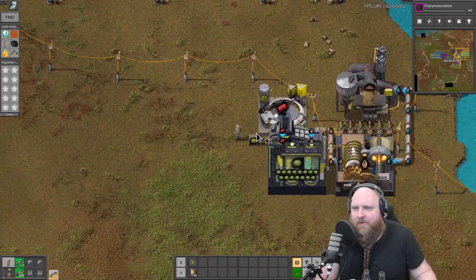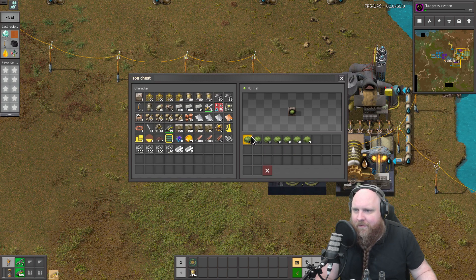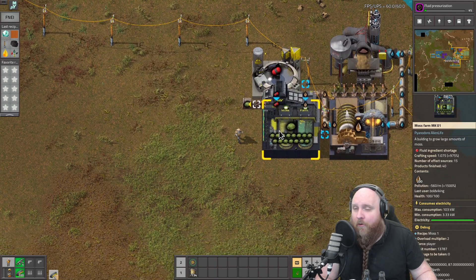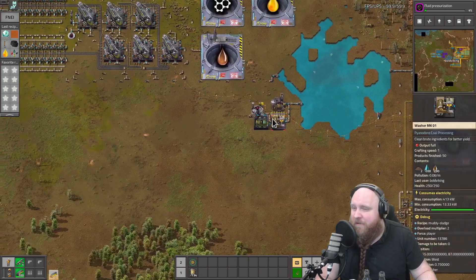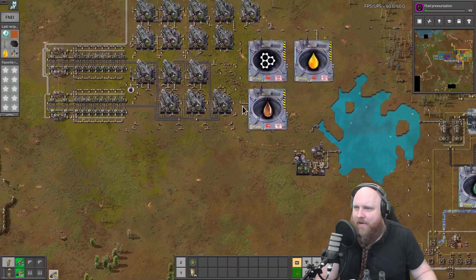On a side note, we also made a little moss farm over here - just a little moss machine to make some moss so that we can make a bigger moss farm later. This is only an intermediate build, nothing really important, it just sits there.